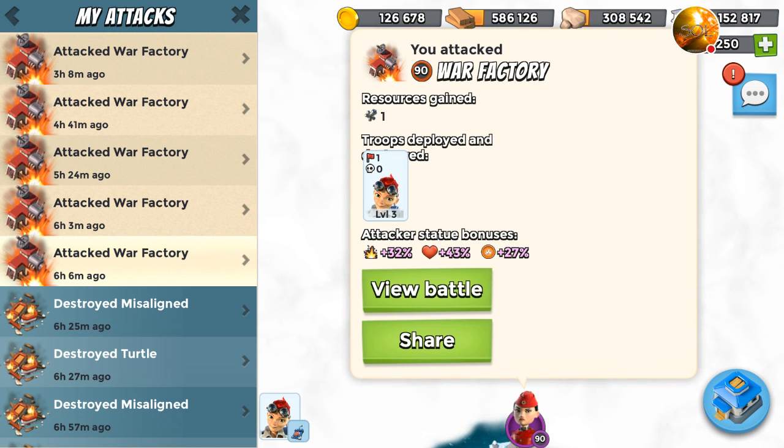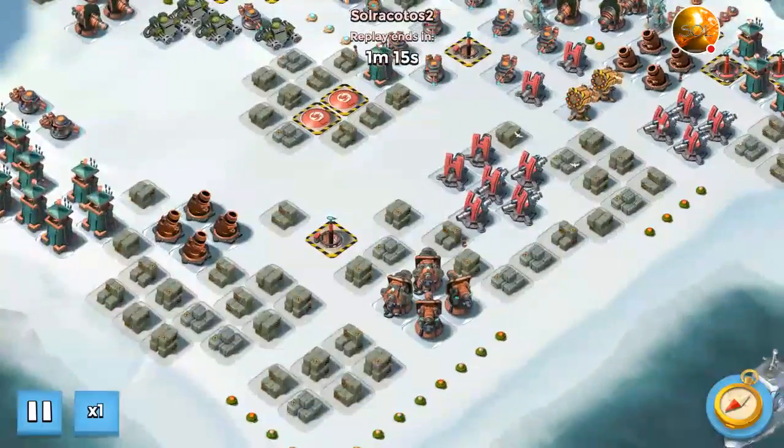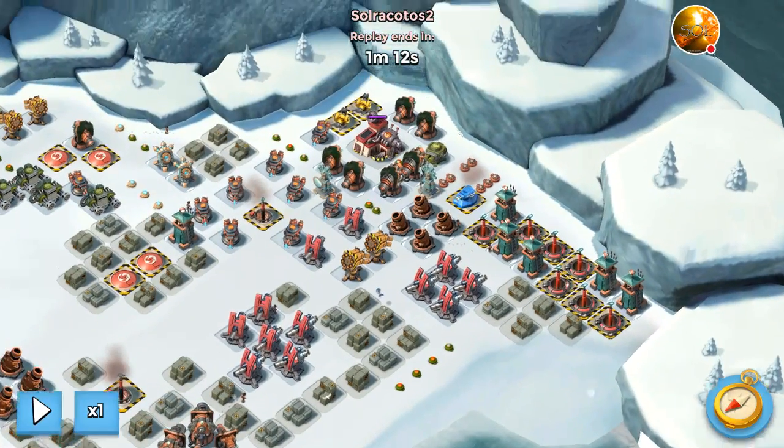You can see here plus 32 damage, plus 43 health, and plus 27% GBE for the first four attacks. On the fifth one I had the 42 which added the extra 15% GBE statue. So let's go for it. Here's sort of the layout. My plan was to use Everspark's ability hack, which I already unlocked because I upgraded her to level three, to take down these two rocket launchers.